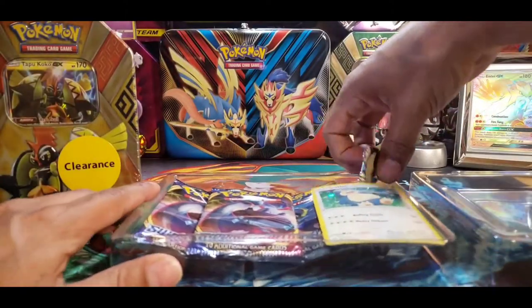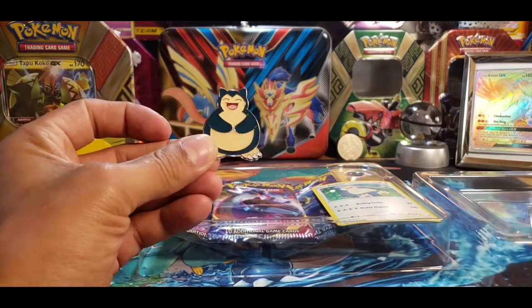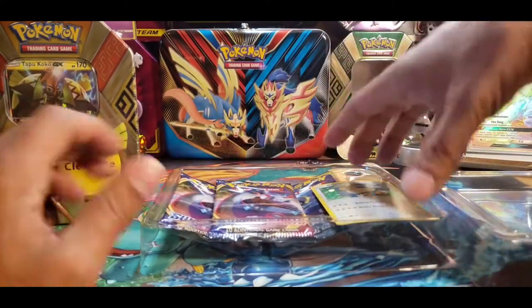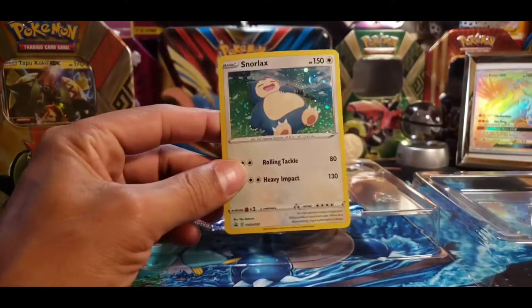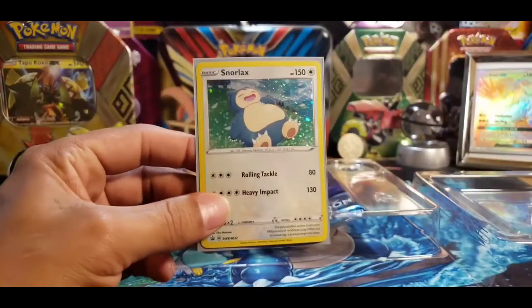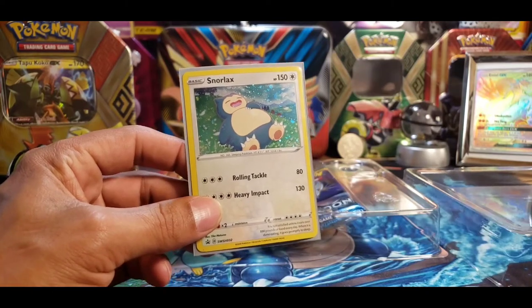I'm not going to lie, I love this Snorlax pin. He just looks so baked. He just had a good blunt and a good meal and he is content. And with the bent card — that's alright, because like I've said before, I buy enough cards that this will flatten out. There he is. Maybe that is after the good meal. Now he's just like, time for a nap.